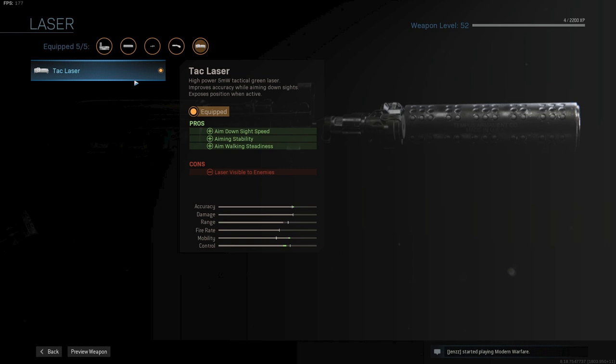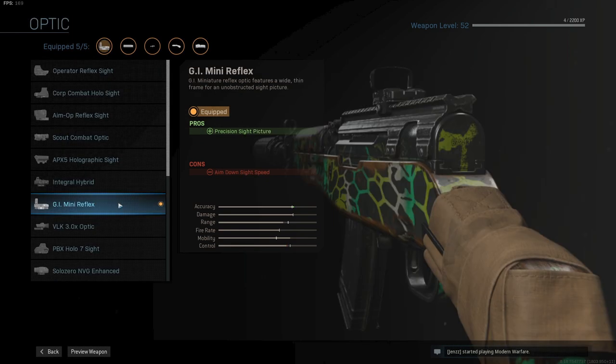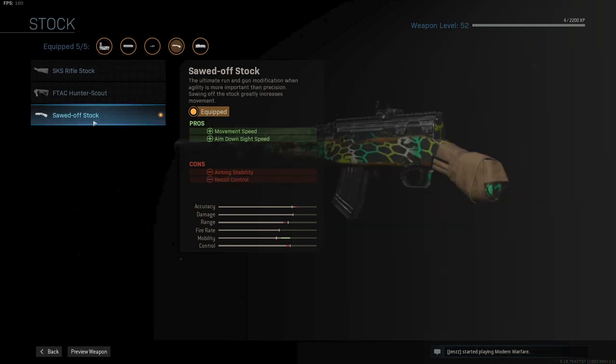I am using the TAC laser for overall more speed and some accuracy. It is a TAC laser so it will only be visible when you ADS. If you don't like playing with a laser, just try this one — it is actually really good. As for the scope, I am using the GI mini reflex. I always choose this scope for close range; it is clean and very fast. And finally, the sawed-off stock for faster movement speed and ADS speed.